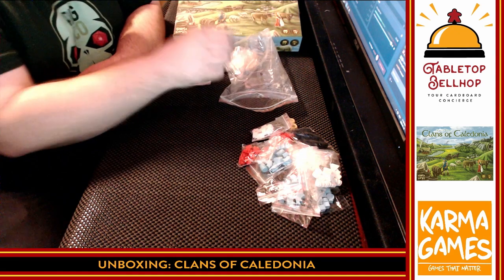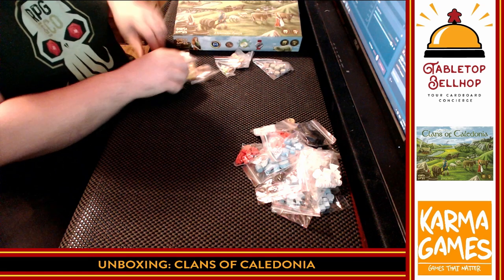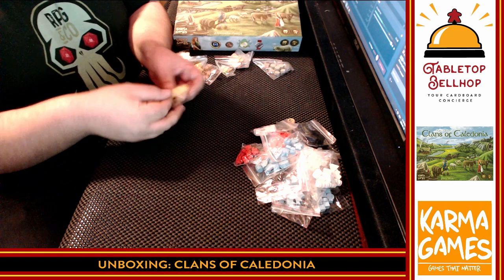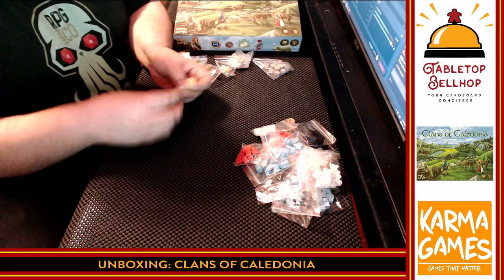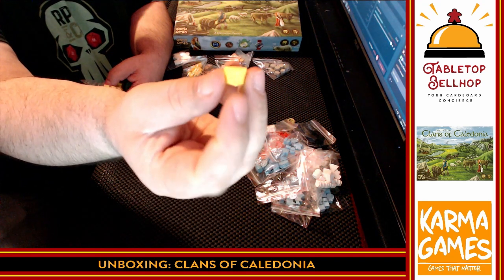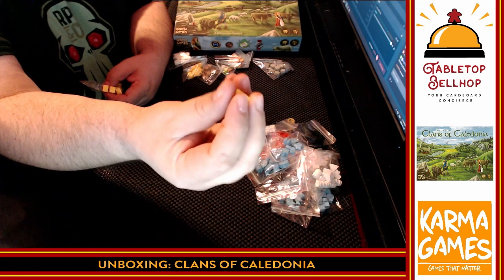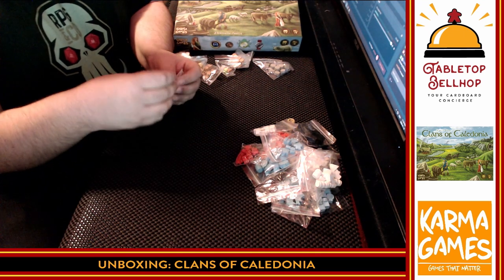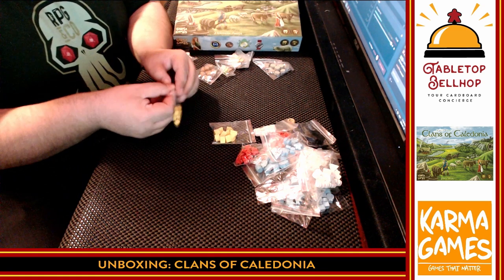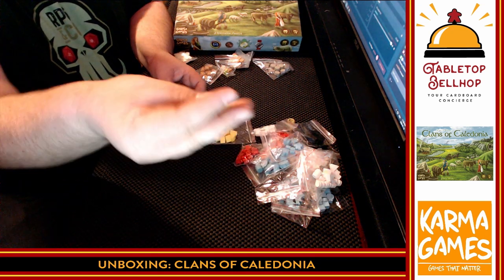I'm glad I got this game just because it comes with cute kilted meeples. Now some stuff that doesn't match player colors: a bag of cheese — it's a yellow wedge of cheese. Shafts of wheat — simple enough. Whiskey barrels in brown — nice little barrels. If I ever don't want to play this game, I'll steal the barrels for my D&D games.